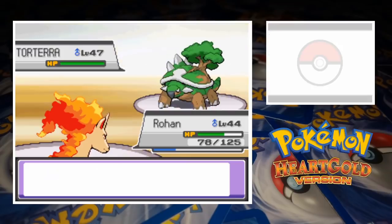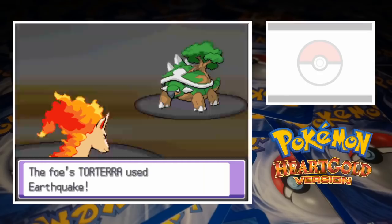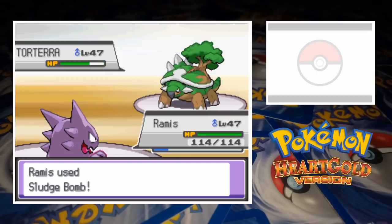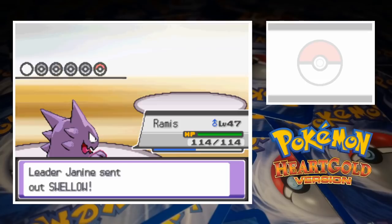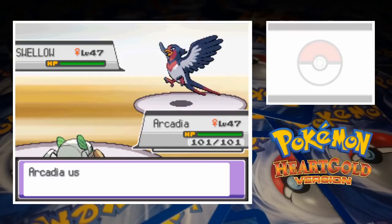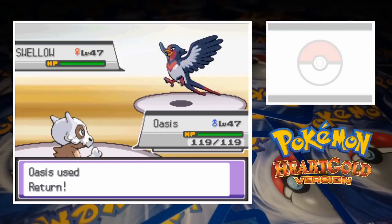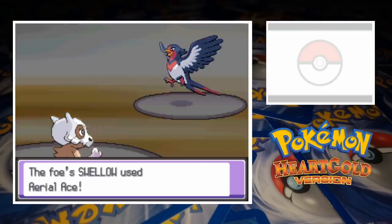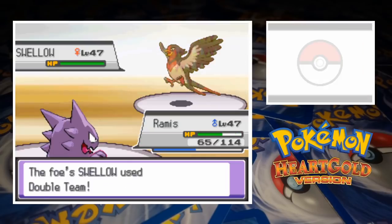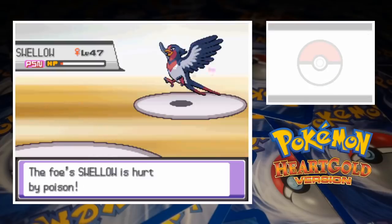Janine brings in her Torterra next, which seems peculiar against Rapidash, but clearly she's not the best Gym Leader. Another Flare Blitz leaves the Grass and Ground type on the brink of fainting, but the recoil means Rohan's not doing much better. Earthquake finishes off Rapidash, and when Remus comes in, Janine uses another Full Restore. Luckily for us, while Torterra recovers from his injuries, Haunter is able to attack twice with Sludge Bomb. Those hits score Remus a knockout and leave us in a 4 on 1. Swellow comes in and we give Arcadia and Oasis a run in the battle, while Janine breaks out a third Full Restore. Double Team slowed things down a lot, but eventually the battle ended with a double knockout — Aerial Ace took down Remus and the lingering poison finished off Swellow.